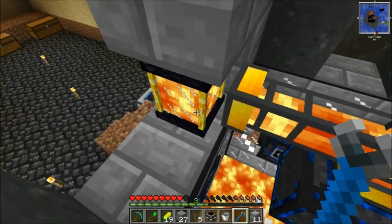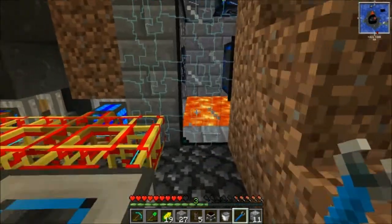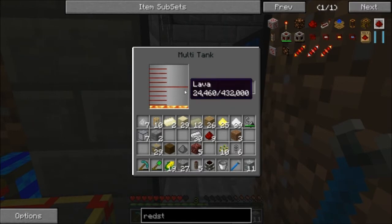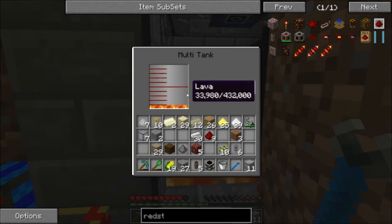Now what's going to be happening is all that lava that's coming in from the nether will be going down into our tank. And as you can see if we click on it, we're filling up with lava — we have 432,000 units to fill up here.